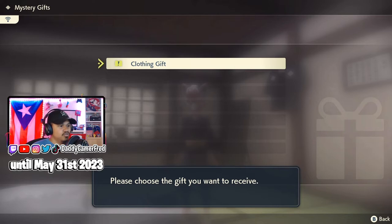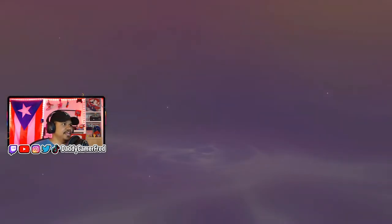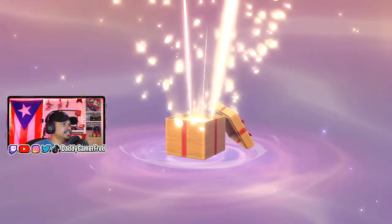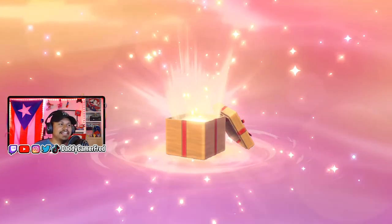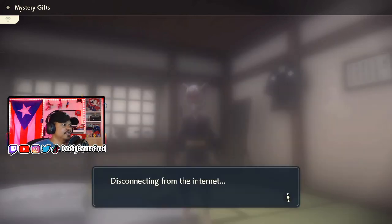As you can see here, it's a clothing gift. It says please choose your gift that you want to receive. You click A on that and it will give you your gift. It's going to show the animation for the mystery gift — the box going from the sky and then something drops in. I like the Pokémon Brilliant Diamond, Shiny Pearl Mystery Gift animation better. It says here's what you got: the Baneful Fox Mask. Now that we got it, disconnected from the internet — that's fine.